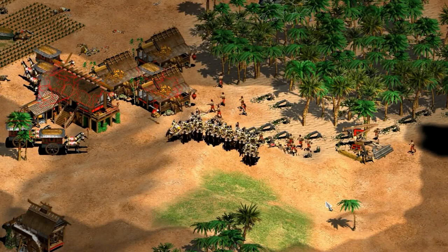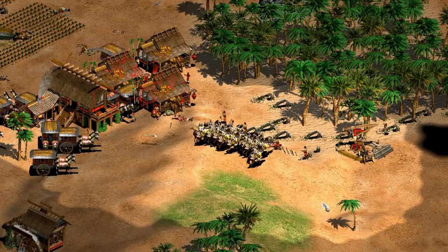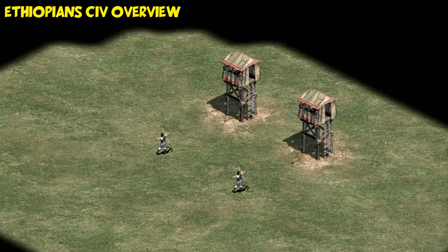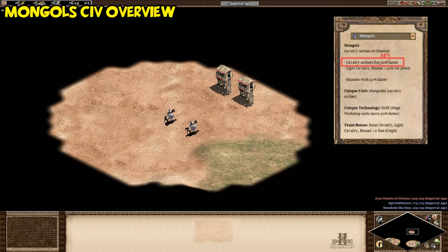Hey guys, Spirit of the Law here. This video is hopefully going to explain why you can't necessarily trust all the numbers you see in the tech tree. You may have noticed I say a lot of stuff like: 'with actual testing the 15% turns out to be about plus 17% before thumb ring, despite the tech tree saying it's 20% faster.'